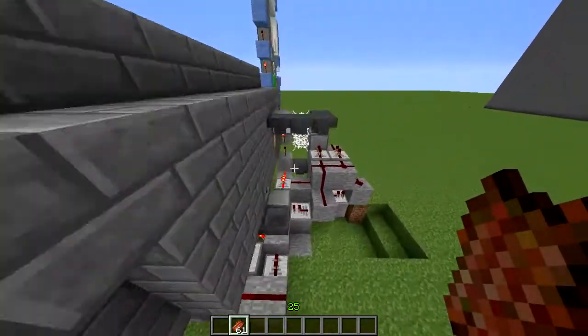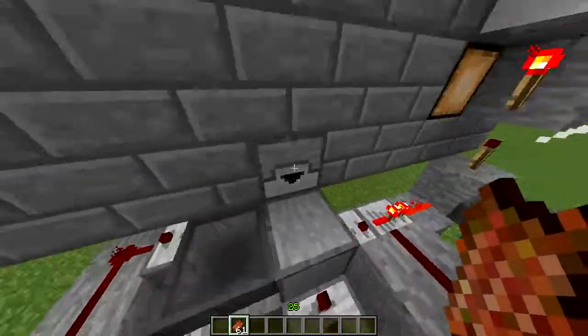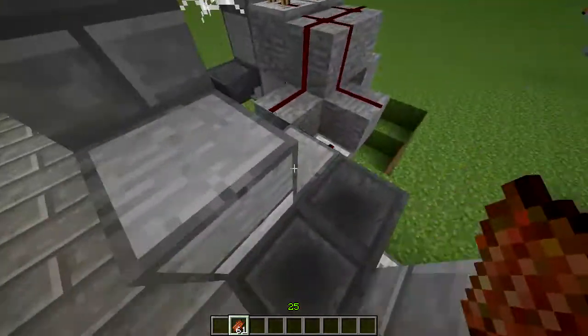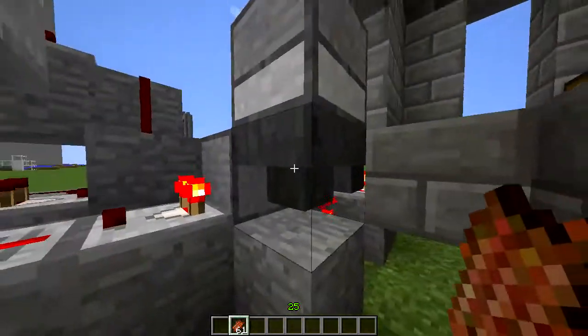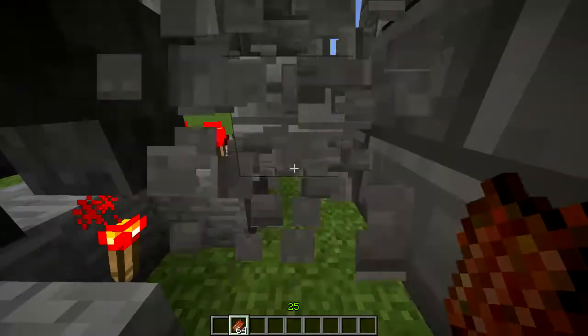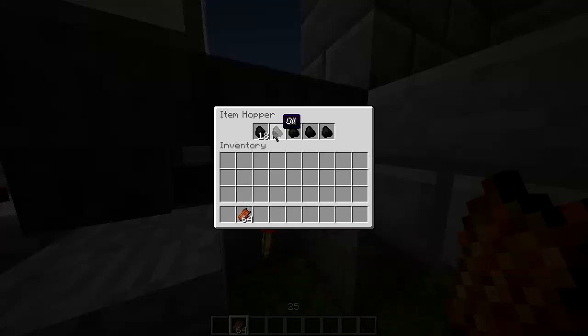The design is truly very simple. This is a dropper — 'lamp refuel' — and the items from it get sucked into this hopper. We can see a rotten flesh here, and all items from this hopper get transported into this next hopper. Here we have 22 pieces of oil.